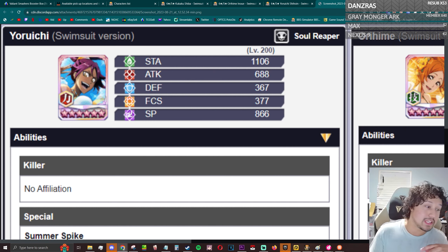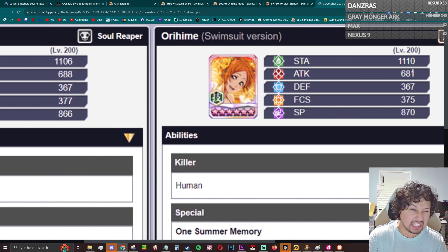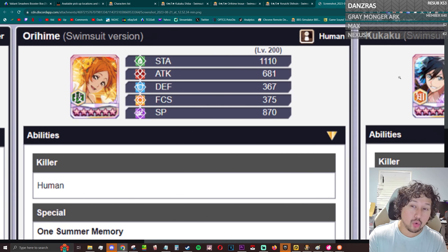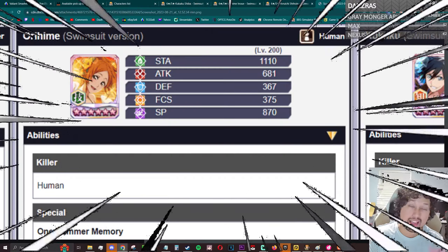That is what it is. Like, comment and subscribe if you're new. I would recommend: if you have Orihime, I know 100% she is a chronicle quest bonus character. So if you have two copies of Orihime, keep one resurrected and keep one six star — you don't really need dupes into this character, and at the very least you'll get more chronicle quest bonus if you're missing that.